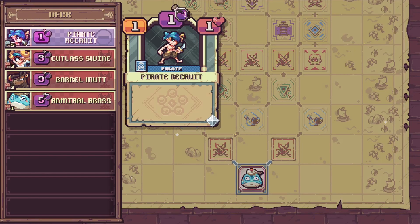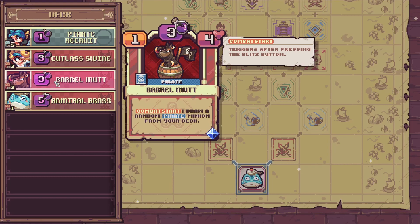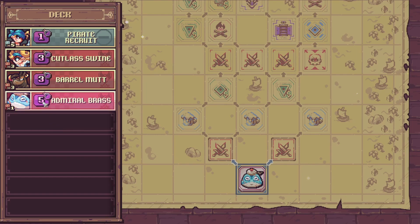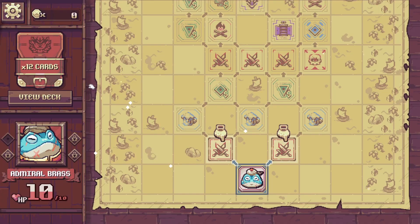We get a starting deck: five pirate recruits, three Rush dual-strike Cutlass Swines, and Barrel Mutt — a pirate with combat start that draws a random pirate minion from your deck. We also have Admiral Brass: after you play a pirate minion, give it plus one and Rush. We've got a pretty decent pirate deck to start off with. We have one relic slot; the rest are locked. Let's jump into a battle.